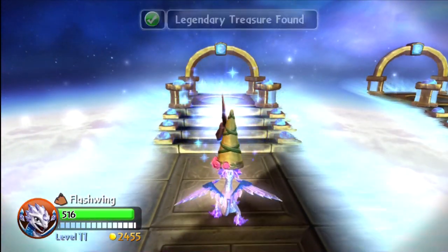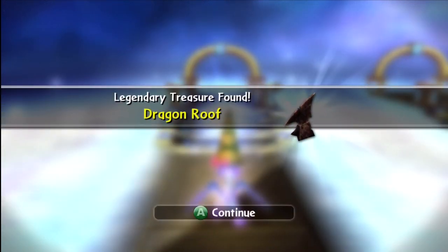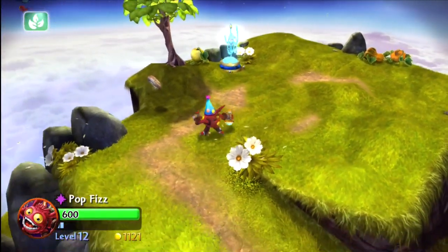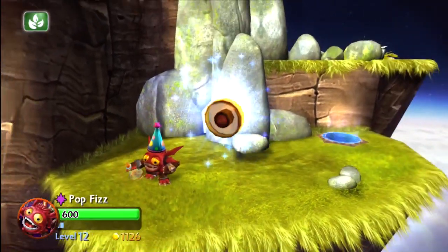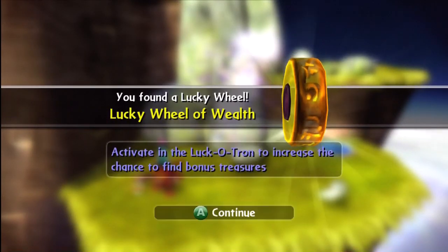So then a little further along, we're going to get the legendary treasure for Flynn's ship — the dragon roof. I think that's if I went to the left everywhere. Now I've sort of gone back and played through the game again, and I think I'm doing all to the right, if memory serves correctly. And here we got the Luckotron Wheel of Wealth.